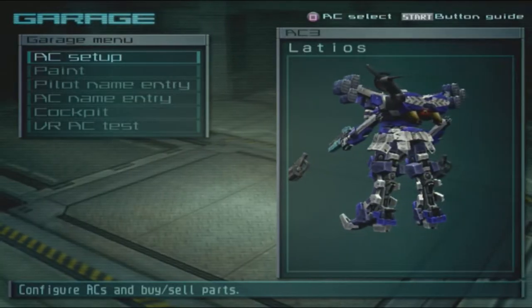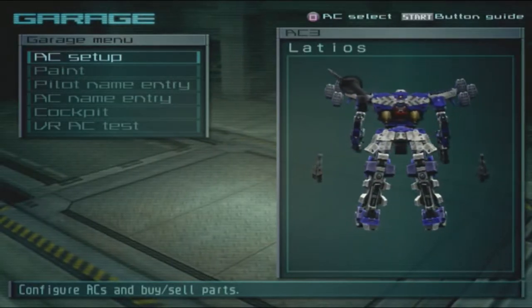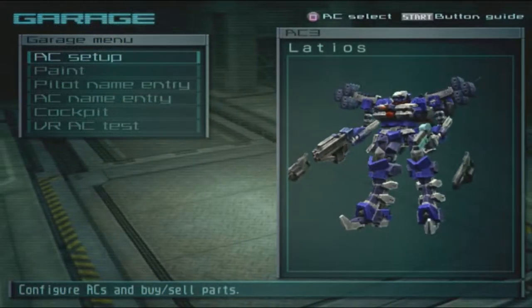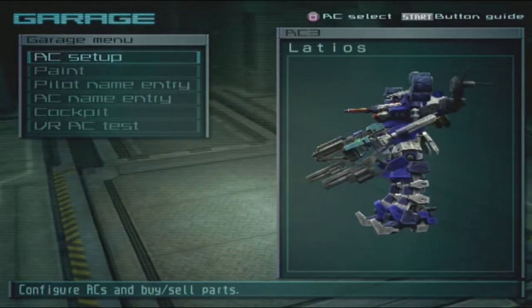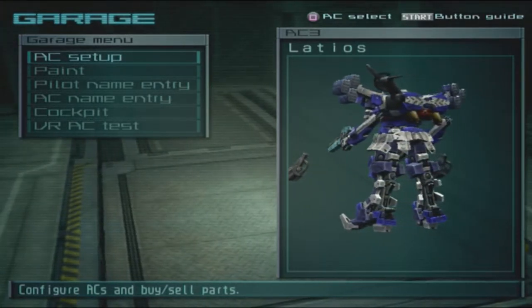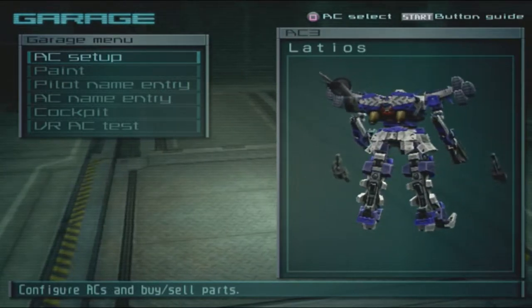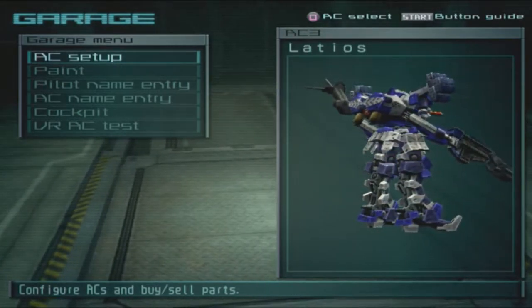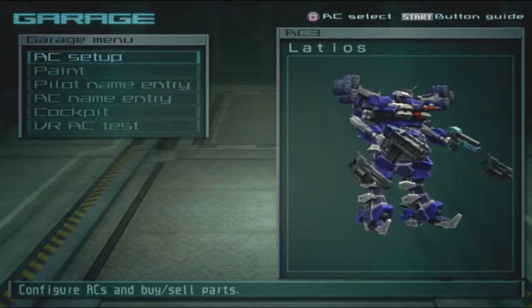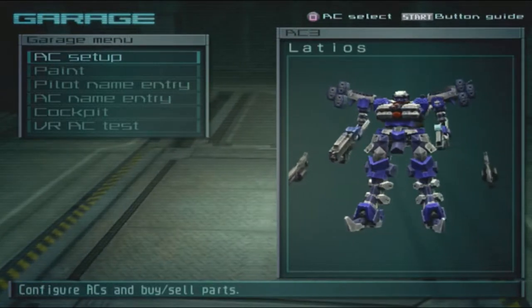Welcome back to another episode. Today we have this comment — the AC is named 'Bird's Eye.' I always like it when people make ACs named after birds, because that's what we are in the game — Ravens. Fourth generation we were Links, but every other generation we were Ravens, so it's very fitting to make something bird-themed. Okay, let's quickly make the AC.